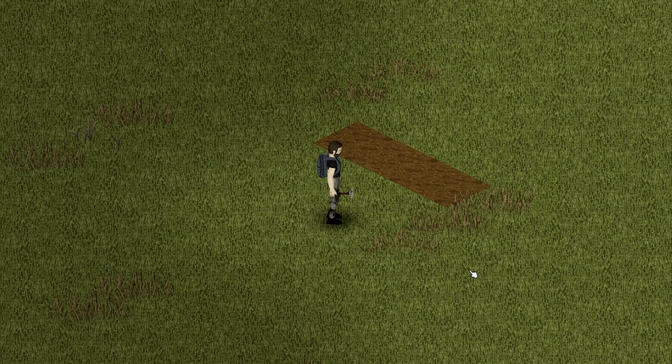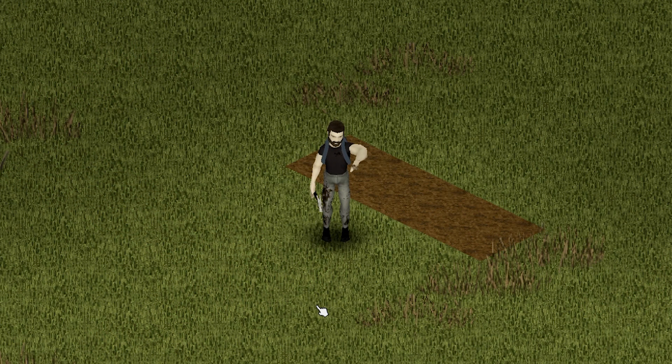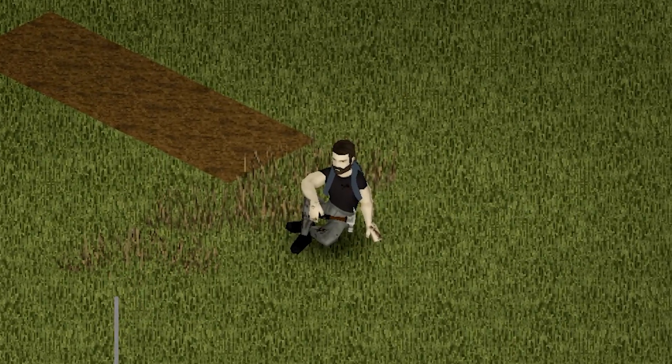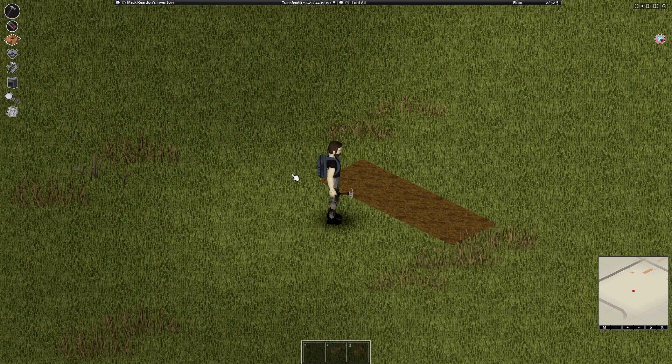If you're wondering how you can remove the dirt that is in your grass patch, then I have very bad news for you. Because as of now, without mods, I don't think you can. Currently there is no way to plant grass on soil, but I am sure this will be added in the future.